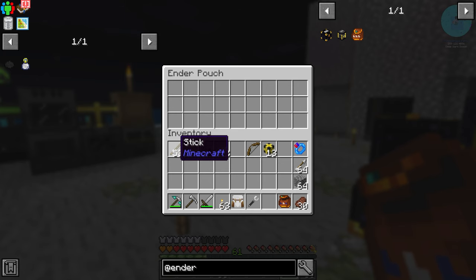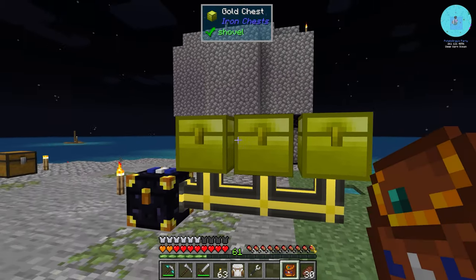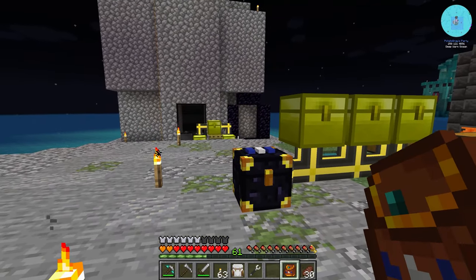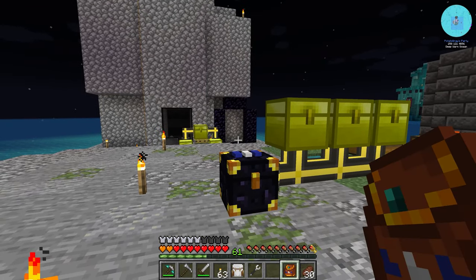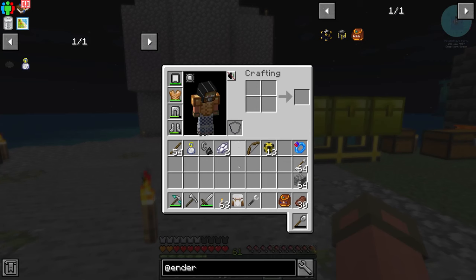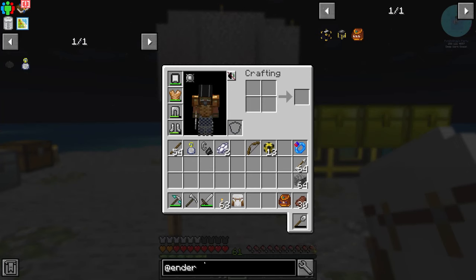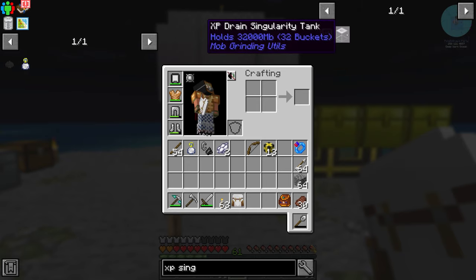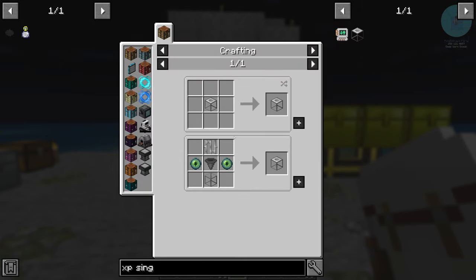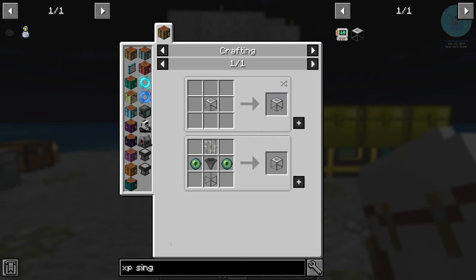If I throw something in here, like a stick, it's going to get pulled out and thrown into these chests. And now we have this amount of room with us out in the nether. The other thing I want to do is I don't have a way to drain my experience right now, at least as far as I'm aware — outside of the XP Singularity tank, where you just stand on it and it drains your experience into the tank.